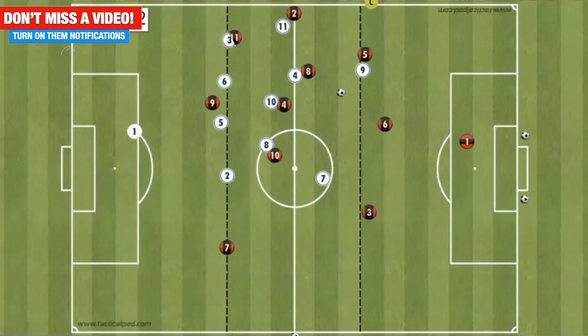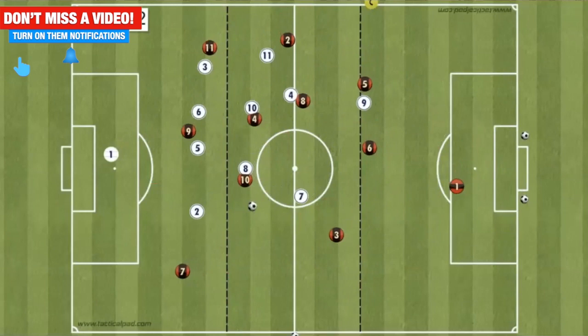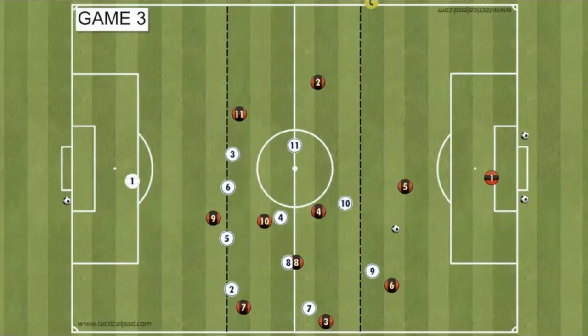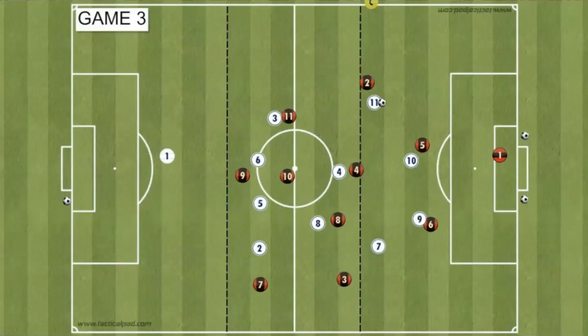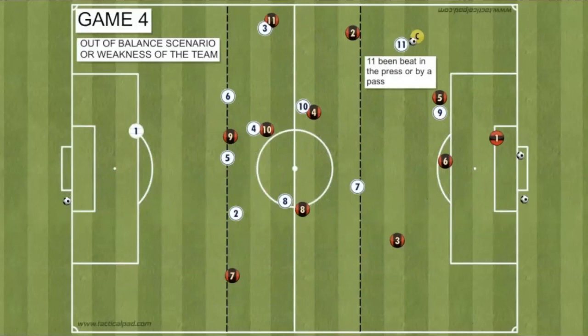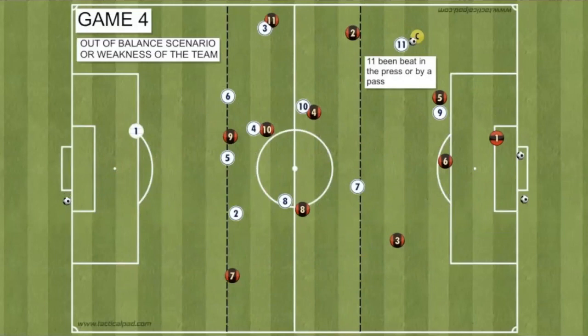Game two is a throw-in on the halfway line to the reds — creating a different scenario with a long ball, can we deal with that and defend it? Game three is a throw-in to the reds on the opposite side of the pitch — again looking at the whites to be organised and then press from one of the pressing patterns. The final game is an unbalanced scenario where the coach is going to play around the number 11, so he's out of position, and then we're just going to recover and defend that scenario from there. Good luck!